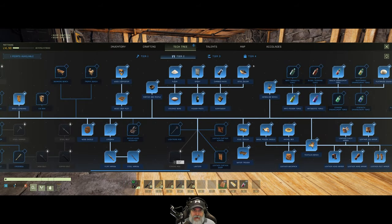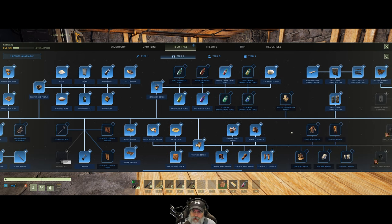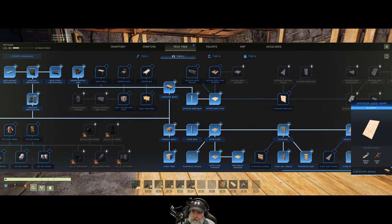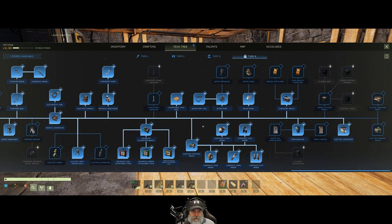I don't know that there's anything real urgent though. I do want to get the interior wood stairs, and we have to learn the wall first for that. Before we do that though, let's take a quick look in Tier 4 again.